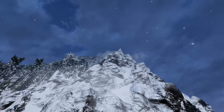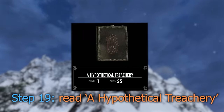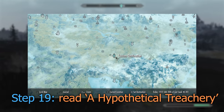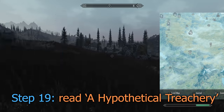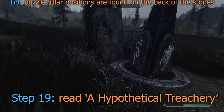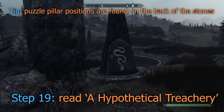So for the next 10 levels, we're looking for five specific books. The first being A Hypothetical Treachery. The easiest place to obtain this book is at the ruins between the Sleeping Tree Camp and North Brittleshyne Pass. There you'll need to solve a pillar puzzle which opens the gate to the chest containing the book.